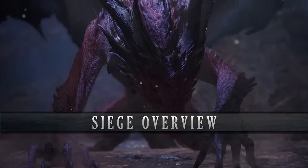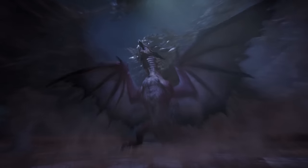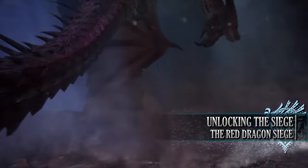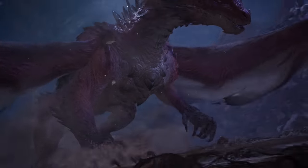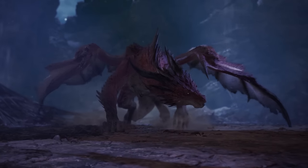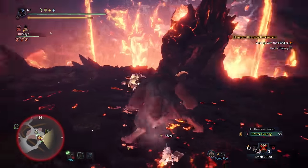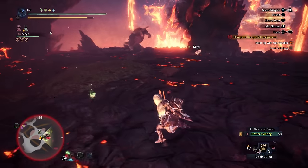The first aspect players should be aware of is that they need to complete a few tasks before they can access the Red Dragon Siege. First of all they have to have reached Master Rank 24 or higher and have access to the Guiding Lands. Next, players need to have completed a few special assignments given by NPCs with purple exclamation marks above their head. These assignments include Sterling Pride and Reveal Thyself Destroyer, which involves Rajang and unlocking the volcanic region of the Guiding Lands.